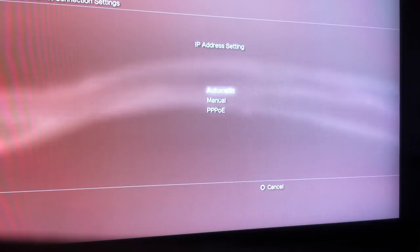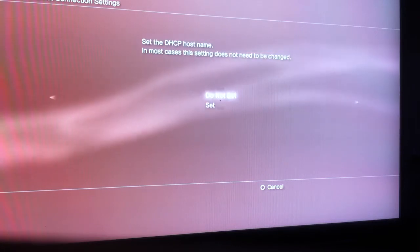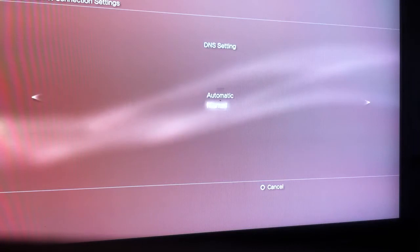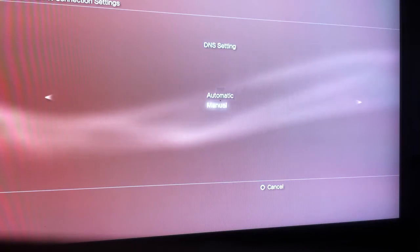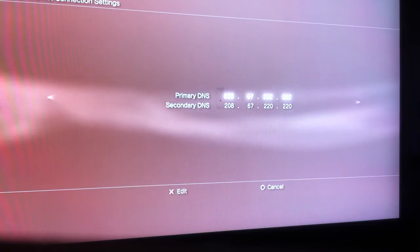When it asks you, go ahead and select auto-detect. For IP address, set it to automatic DHCP — you don't want to set that one manually. When it comes to DNS, choose the bottom option: manual.